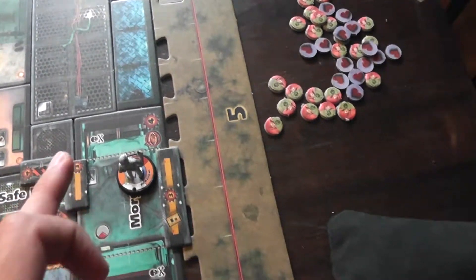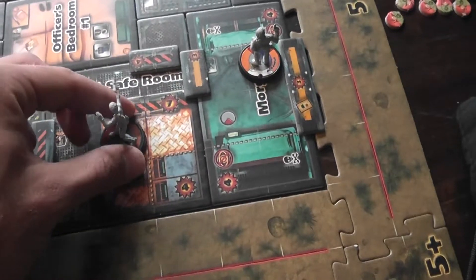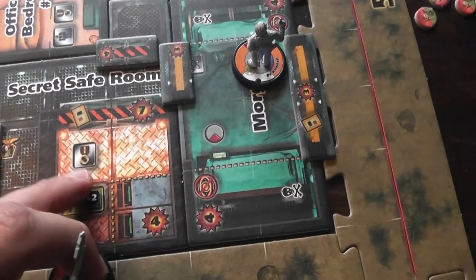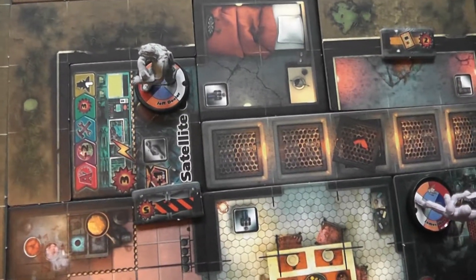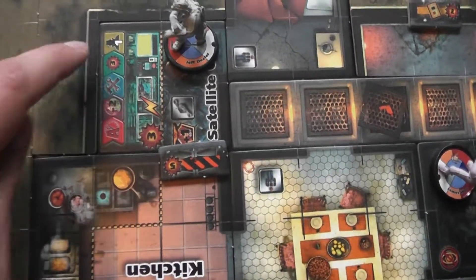I chose to specialize. I put Kendall where he can access a body so he can use his special ability to create zombies, giving the Solomites more players. I put Jess Hollister, who has a key card, into the secret safe room because it gives her an extra 2 dice for searching. It's office quarters, so she'll likely get a good gun quickly.